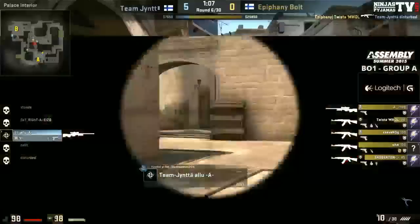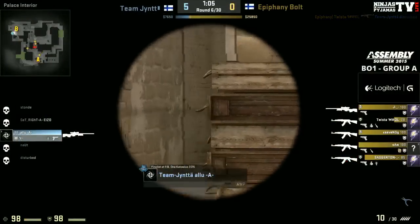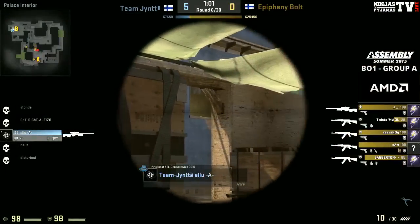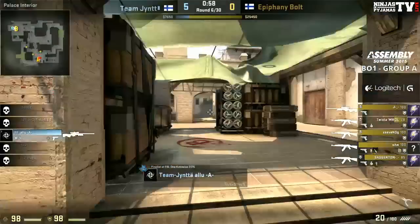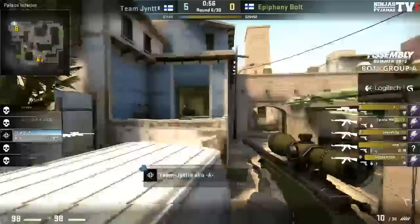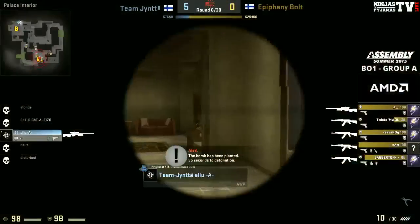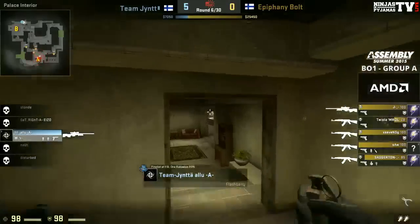That is so unfortunate — Disturbed getting dropped as well. It's one alive with the AWP in hand — a one-on-five play. Is it possible? He's misread this, he's gone towards B — he thought that was a short push. Actually, he's decided to save, hasn't he? He's gone over towards B, realising that they're going to go A. Decided he's going to save very early in the round, get himself in a good position.